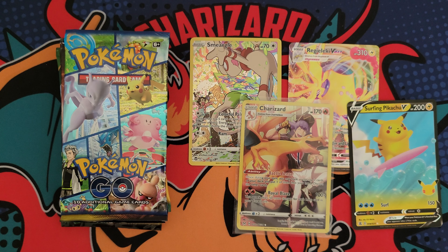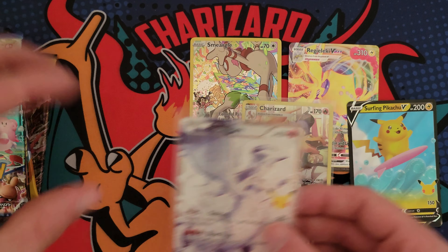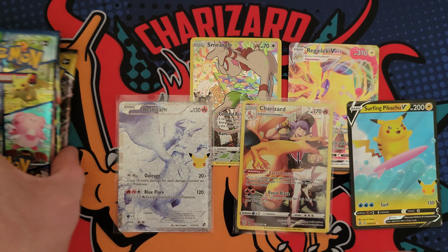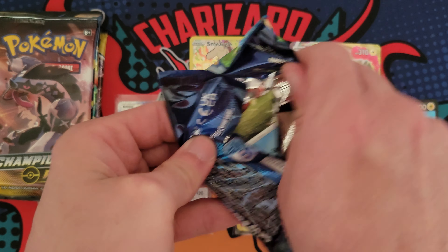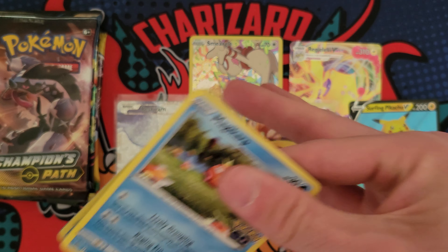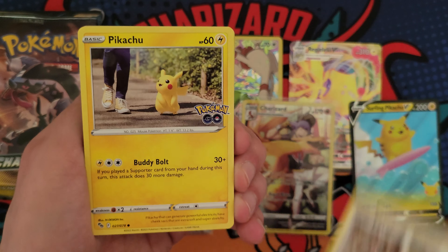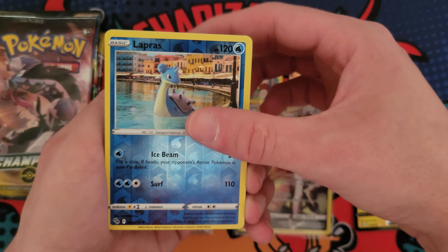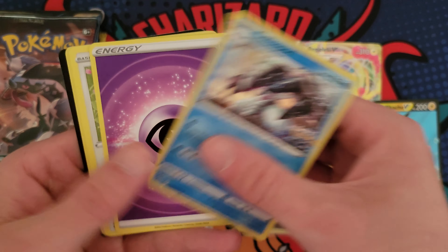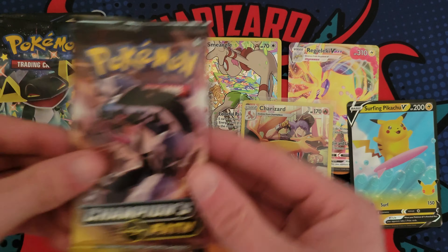But we got some Celebrations up next. I am a huge fan of this set. Here we go — just four cards. Lugia, Reshiram, and then another Reshiram. We hit the full art — the Black and White reprint version — that is sick, with a Surfing Pikachu. So we got a double hit pack. There's the code for the Pikachu. Let me put a sleeve on Reshiram. The hits are coming in now!